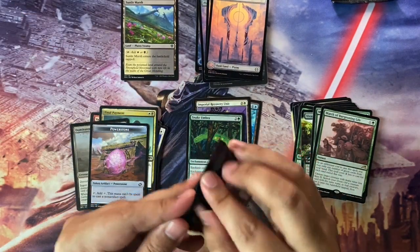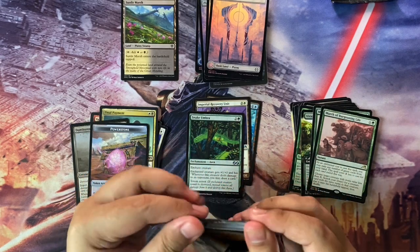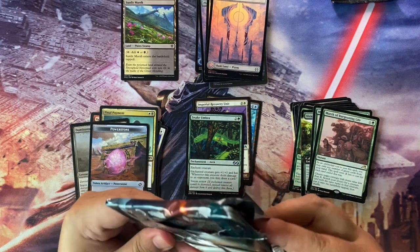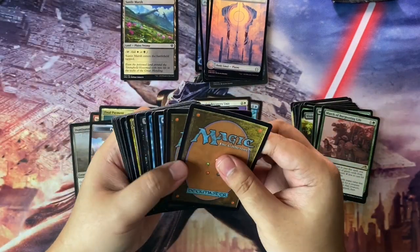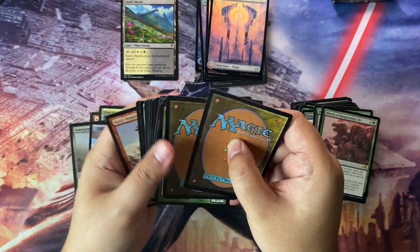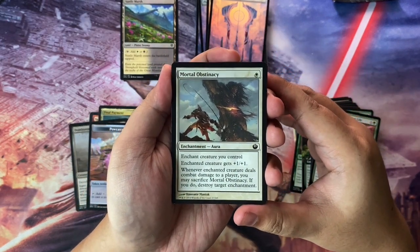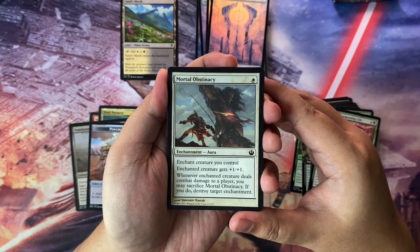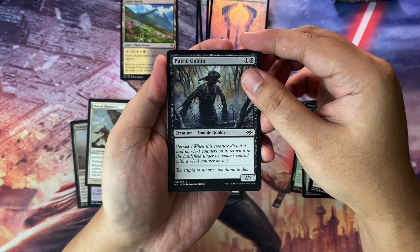Last pack now. I'm thinking we might still have some more lands here, but let's see. No more lands. Here we go — this is the chaff. Mortal Obstinacy — first time I've seen this card — it's an Aura. And then we have a Putrid Goblin with Persist.